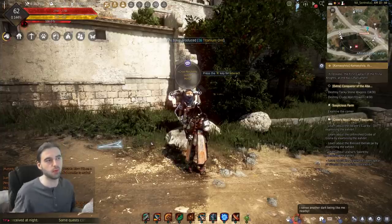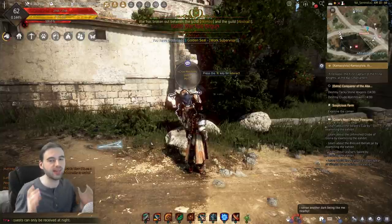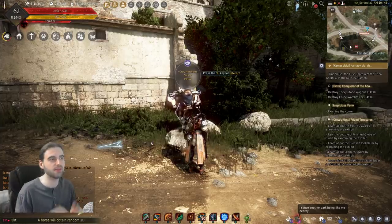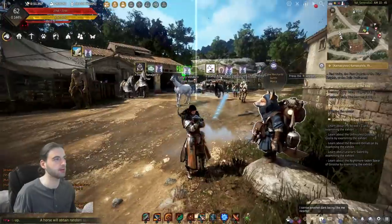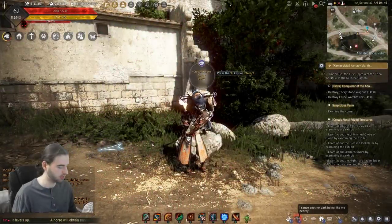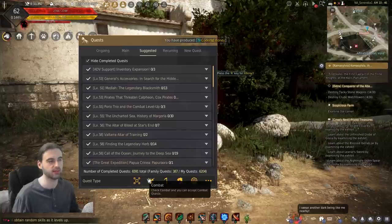Now with all my jadedness out of the way, to get started with the questline, you're going to need to find the NPC Marco located in Velia. You cannot go to any of the other Marcos around the map - you need to find the Sly Cooper dude hanging out in Velia, located right here on the map. He's literally right across the way from the stable keeper. Make sure you have your quest journal open by pressing the O key on the keyboard and have all of the quests selected along the bottom.